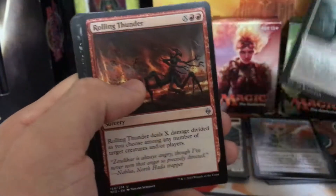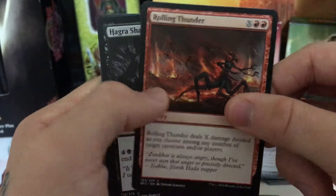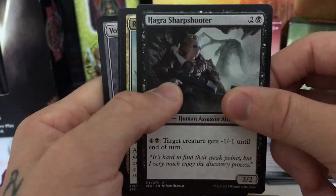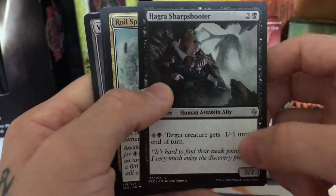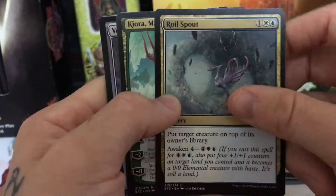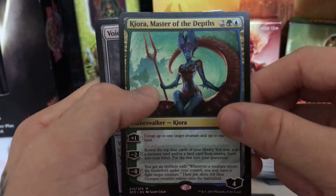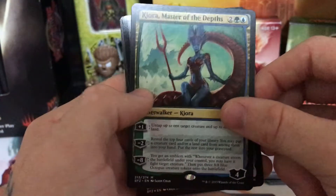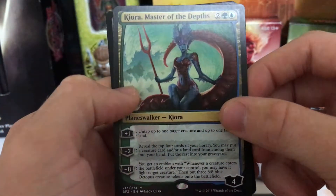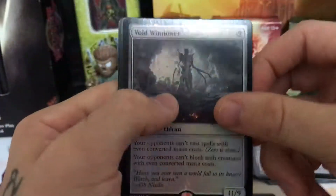Kozilek's Channeler. Got a Rolling Thunder — really good burn card. Hagra Sharpshooter. Roil Spout. Oh cool — Kiora, Master of the Depths. Planeswalker! That's awesome. I've never seen this one before. That's really cool that we got a Planeswalker. Very cool. Set that there.